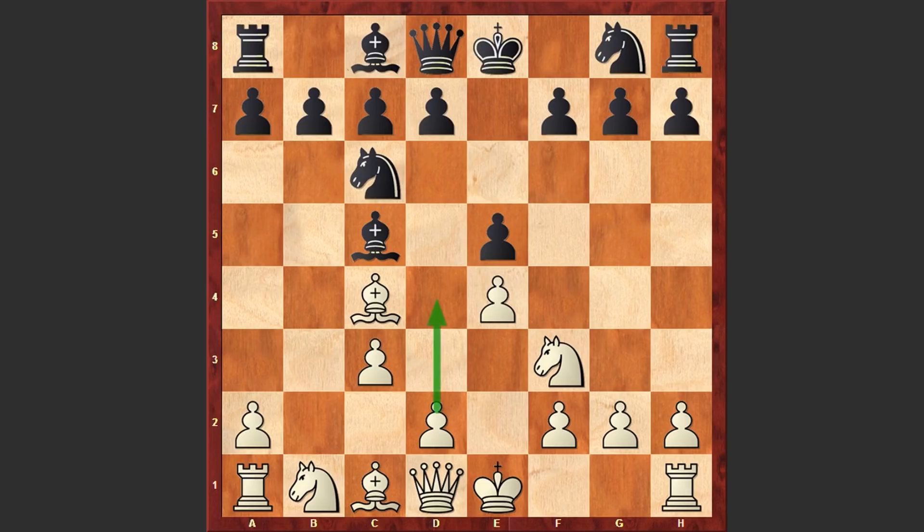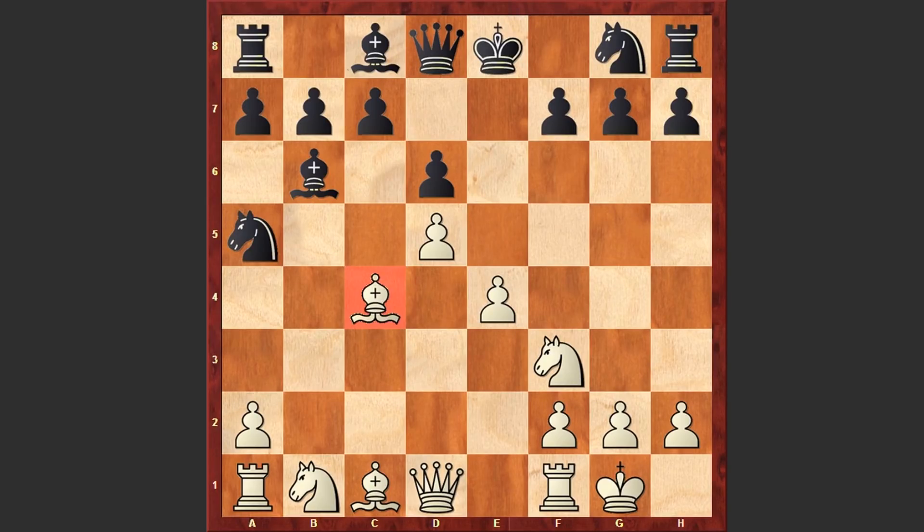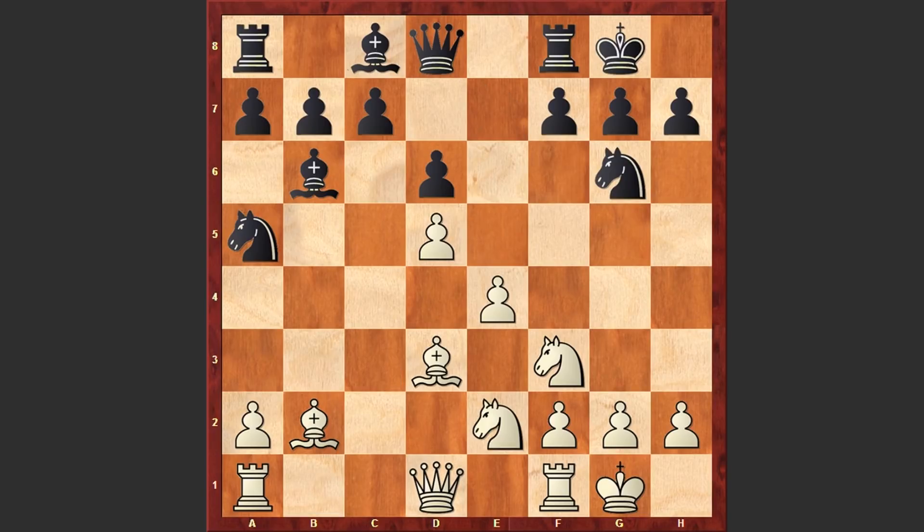Here the most popular move is d4, but Knorre first castled kingside and only after d6 went for d4. He takes, d4, cxd4, Bb6, d5, Na5. Right now the bishop on c4 is hanging, but white first played Bb2, counterattacking the pawn on g7, and only after Nd7 moved back his bishop to the d3 square.